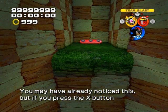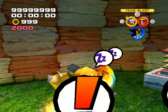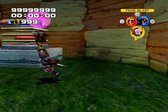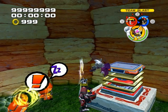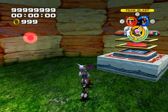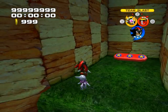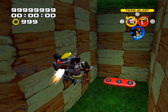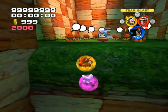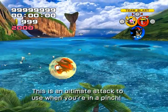You may have already noticed this, but if you press the X button at the right time — press the X button! This is the ultimate power! This is the ultimate attack you use when you're in a pinch!